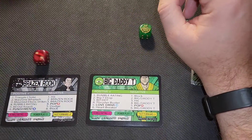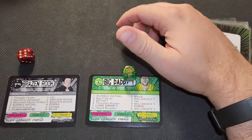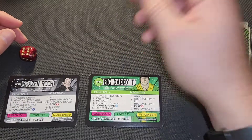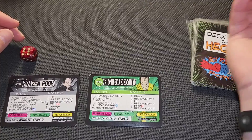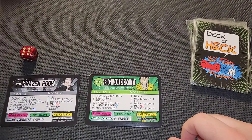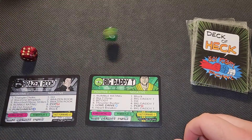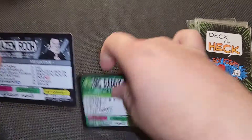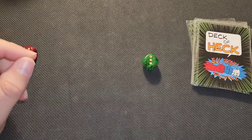Big Daddy goes for a Heartbreaker, which Brazen reverses into an all-out assault — blocked. He goes for War Zone Whiplash — also blocked. Brazen hits his finisher, Punishment, with a rating of four. Big Daddy has a pop of four so there are two rolls to avoid; he rolled a one, so he needs a five to survive with his power play and does not get it. Brazen wins with Punishment. These are some fast fights.